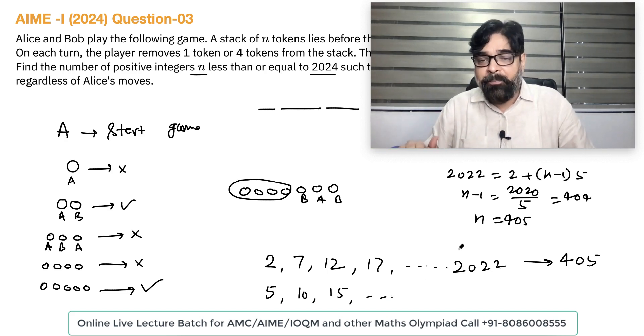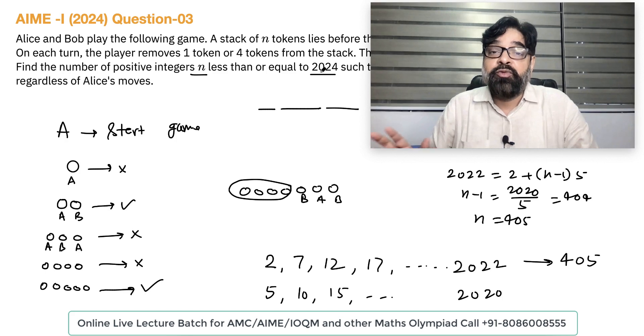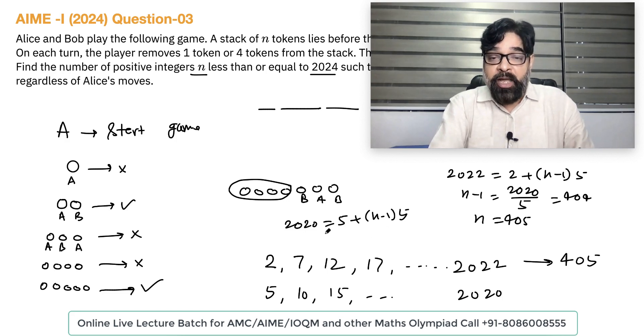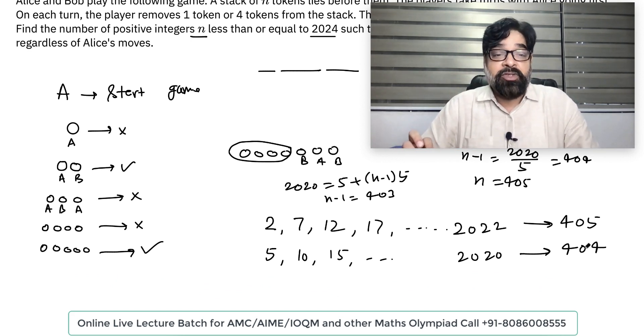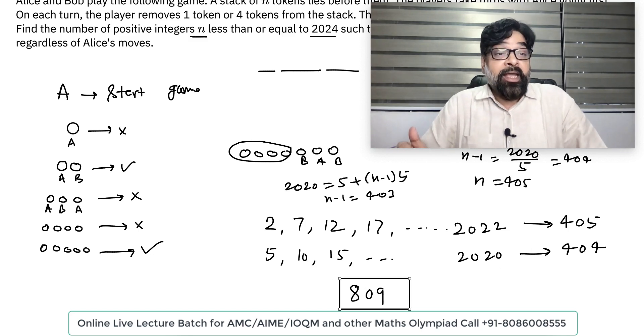For the second sequence starting at 5: 5, 10, 15, ... up to 2020. The last term is 2020. Using the AP formula: 2020 = 5 + (n-1) × 5, so n-1 = 2015/5 = 403, meaning n = 404. So total number of possibilities is 405 + 404 = 809.